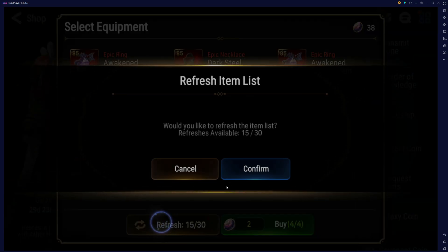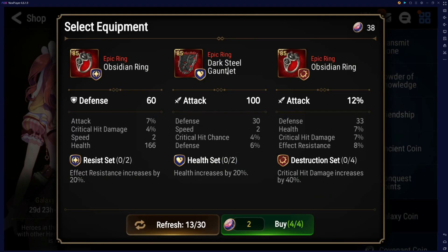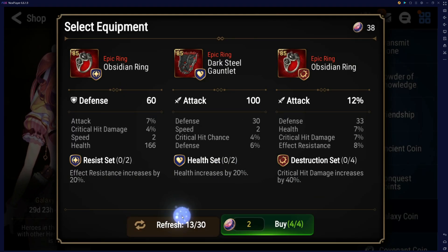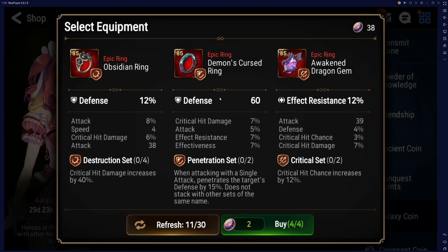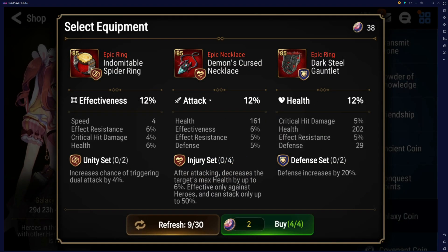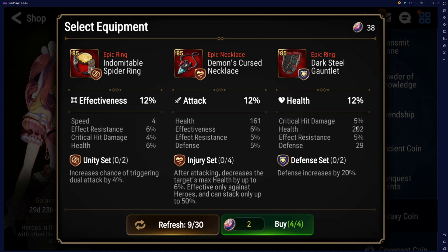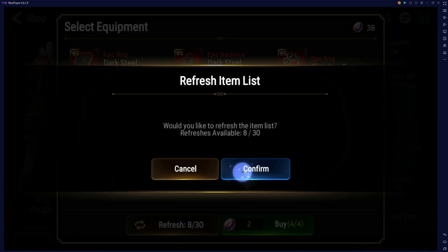Or it's got the wrong set — it's either one of those. Pin set — yeah, no. Nothing here. Defense, more trash. Effectiveness ring, unity set — no. Lifesteal, flat defense — no, it's a defense percent. Another five speed.